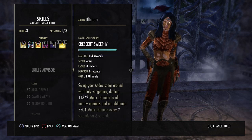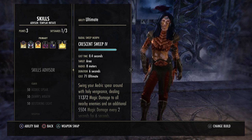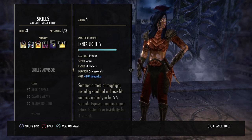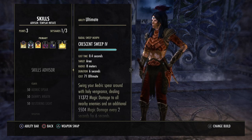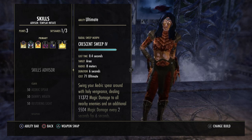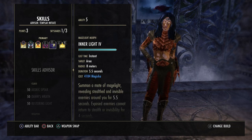Crescent Sweep is our front bar ultimate — it swings your spear dealing 11.3k magic damage to all nearby enemies and an additional 5.5k magic damage every two seconds for six seconds, with enemies in your path taking 60 percent more damage. You can also swap this for Flawless Dawnbreaker for more spell damage, or use Meteor if you have it.